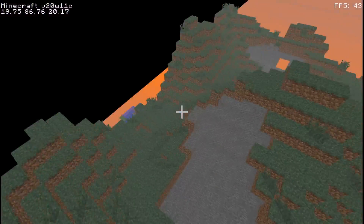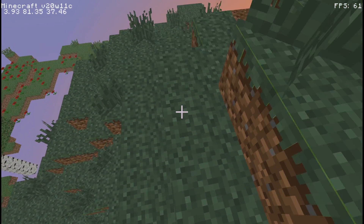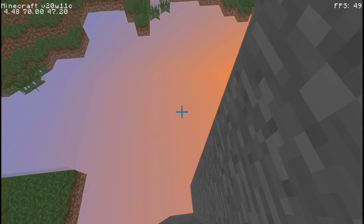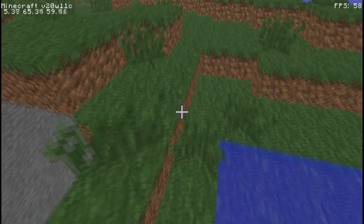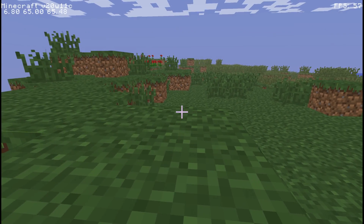Furthermore, we also made changes to stop you from placing blocks inside of yourself, which would cause glitches and cause you to rocket off to who knows where due to completely invalid locations. This change also saw us do some things with the Physics Engine that have helped out with survival mode as well.